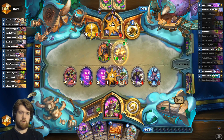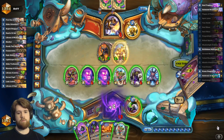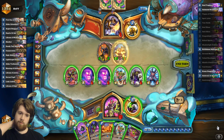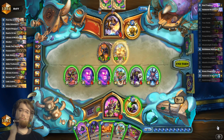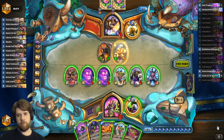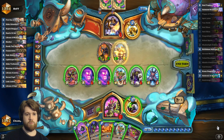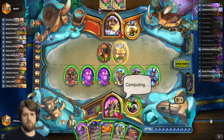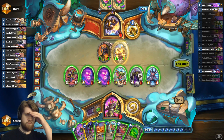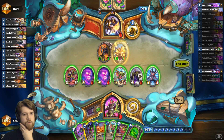Kills my five, so I run a 1-1 into the divine shield, and then I've got 11 damage in play pretty easily. Am I tapping? If I tap into brittle bone destroyer it's just lethal. Animated broomstick is probably lethal. Is Galakrond lethal? I think I'm one off with the Galakrond weapon.